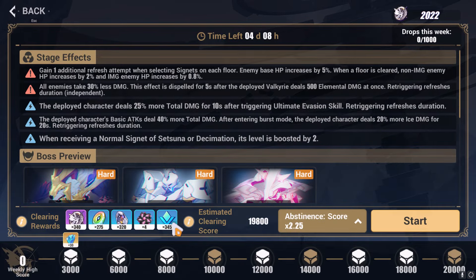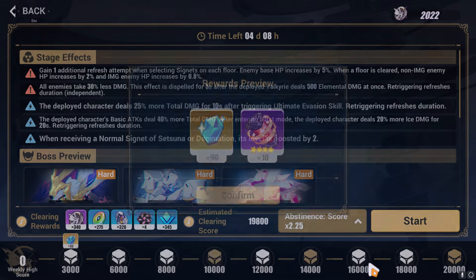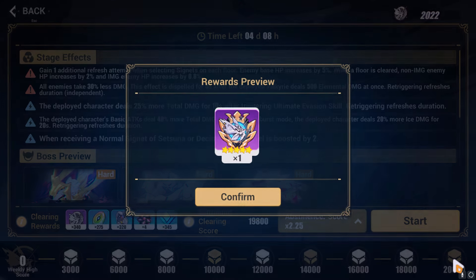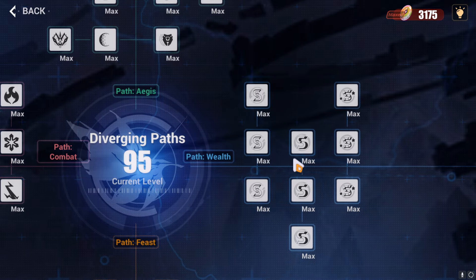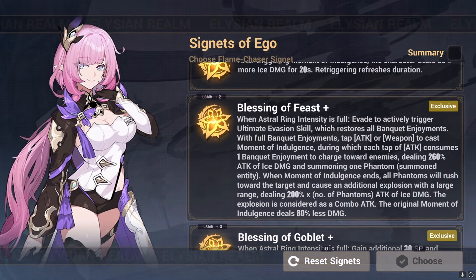Deep Sequence is like Spiral Abyss from Genshin Impact. It resets every week and gives you 500 crystals if you beat it on Abstinence difficulty or above. Full disclosure, it will be pretty hard to beat Abstinence without full Diverging Path upgrades. An important difference between Shallow Sequence and Deep Sequence is that you need to choose your own Signets and buffs.